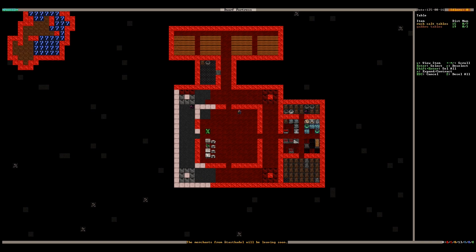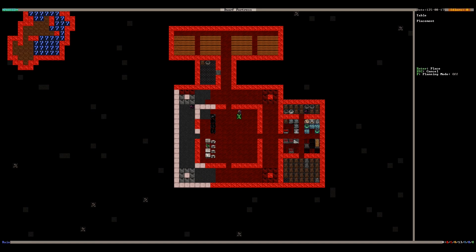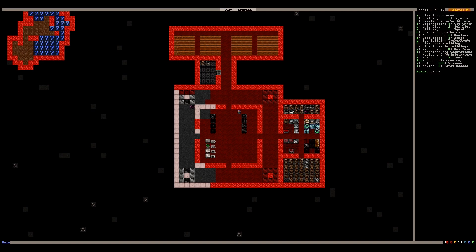I can keep putting some tables in here. Actually, I ought to switch this around so I can put the chairs. Let's stick to the rock salt — we'll sell anything that's not rock salt in terms of the chairs and tables. There we go. I know we've got some thrones — no, we don't, we haven't built them yet.